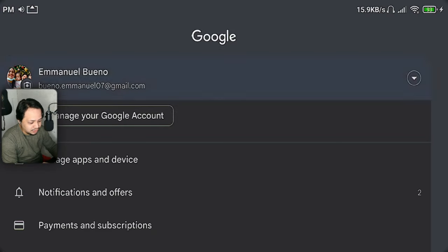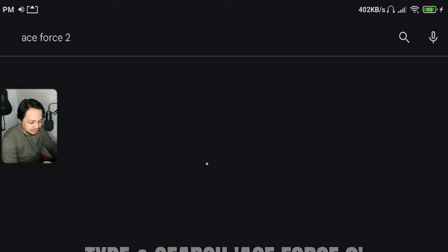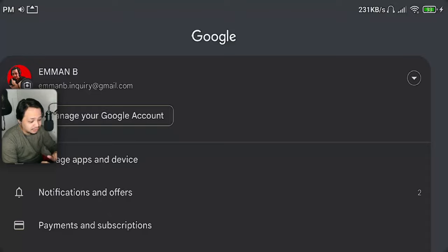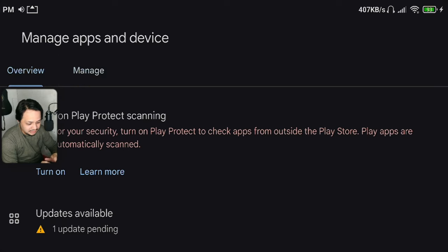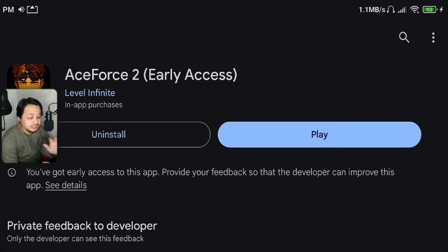So, in that case, pag napalitan nyo na yung account nyo, punta tayo sa Play Store. Pag nag-search kayo ng Ace Force, lalabas siya — scroll lang kayo hanggang lumabas siya. Pero dahil downloaded ko na, automatically sa installed lalabas siya. Pinakababa, ayun. Pero pag i-search nyo siya, don't worry, lalabas siya. Nakalagay Ace Force 2 Early Access.